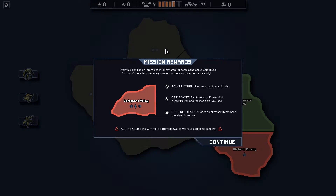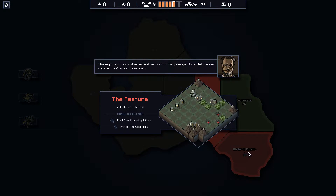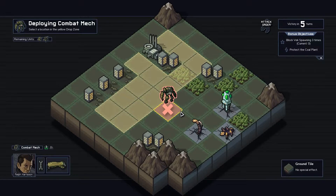Every mission has different potential rewards for completing bonus objectives. You won't be able to do every mission on the island, so choose carefully. Power cores seem really good — grid power is basically gaining overall health. Corporate reputation is used to purchase items once the island is secure. Missions with more potential rewards have additional dangers. We pick this one — clearly, that's just rep, whereas we can get rep plus block Vec spawning three times and protect the coal plant.